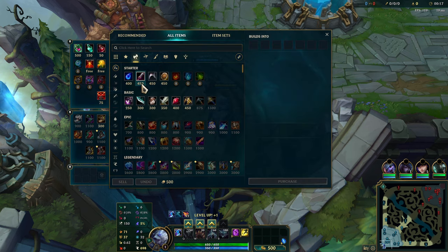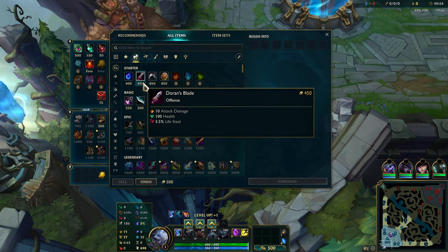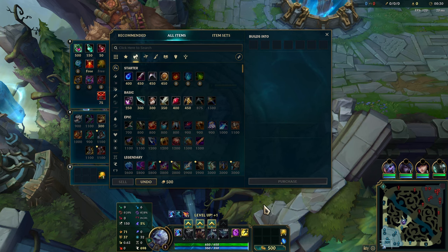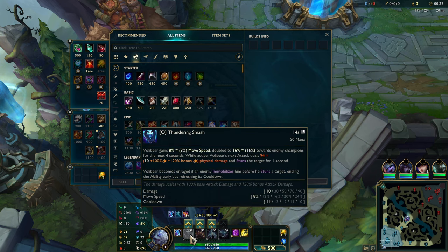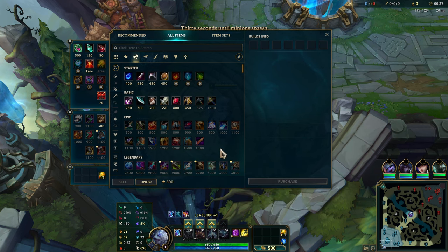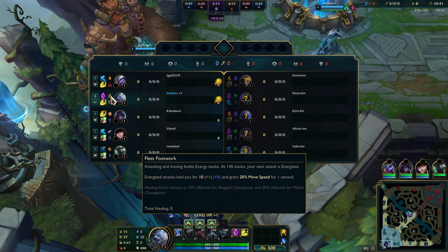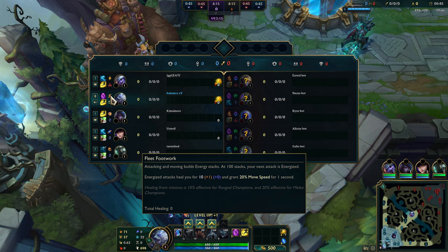We're getting the first win of the day once again, and we're also going to try to get five epic monster takedowns during this match. I did actually forget to do one thing this match though — I forgot to take Smite. I meant to do a bunch of jungle clear; that's why I picked this champion. And because of that I was like, I don't need Lethal Tempo in the jungle, so I switched to Fleet Footwork. But that's a little bit unfortunate, so unlucky.